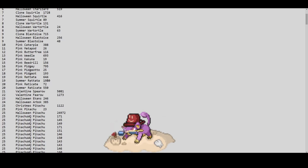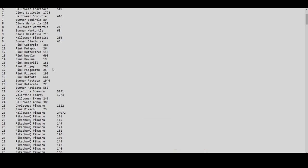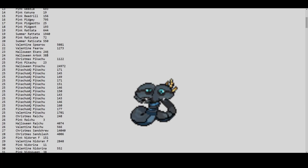Summer Rattata has only 1,940. That's the tier-one that everybody has been catching and complaining about — only 1,940. Summer Raticate has 550, for a total of around 2,500. We're going to check the rest of the Summer forms to see how many have been caught. The number of people on servers was still high back then.